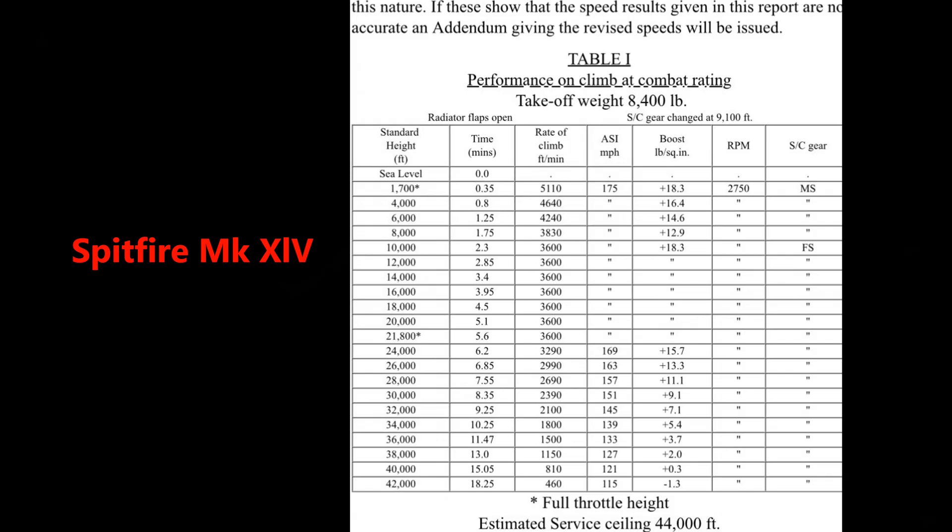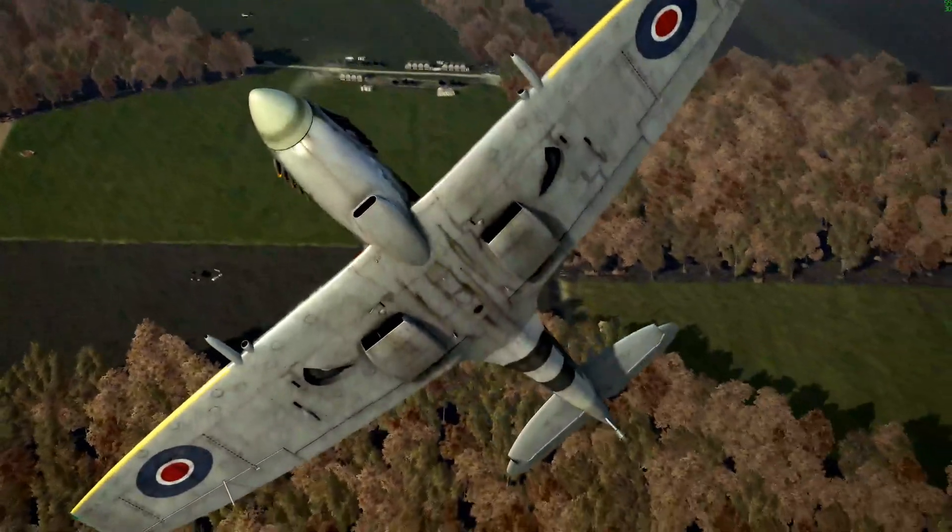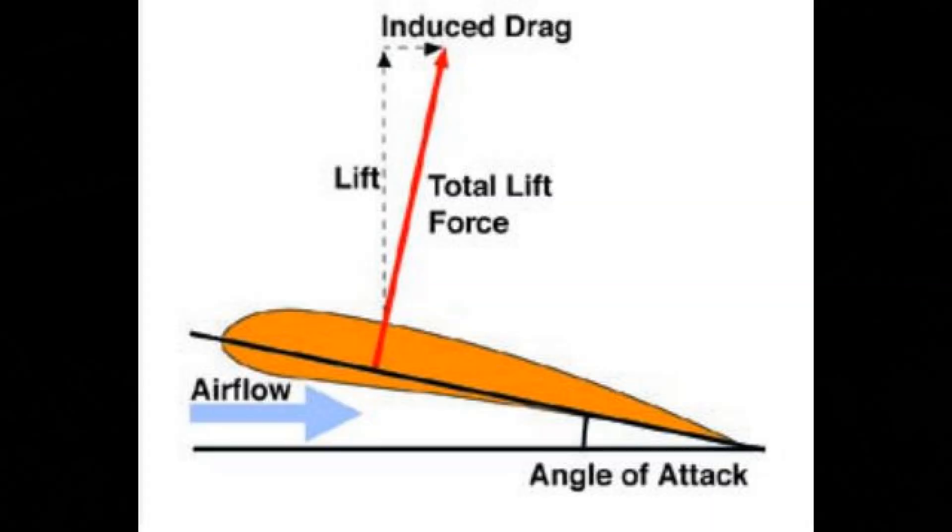At 175 miles an hour, the Spitfire Mk 14 can maintain a respectable 3,600 feet a minute to 21,000 feet. As we raise the nose to climb, we increase the angle of attack, which generates more lift, but it also generates more induced drag.